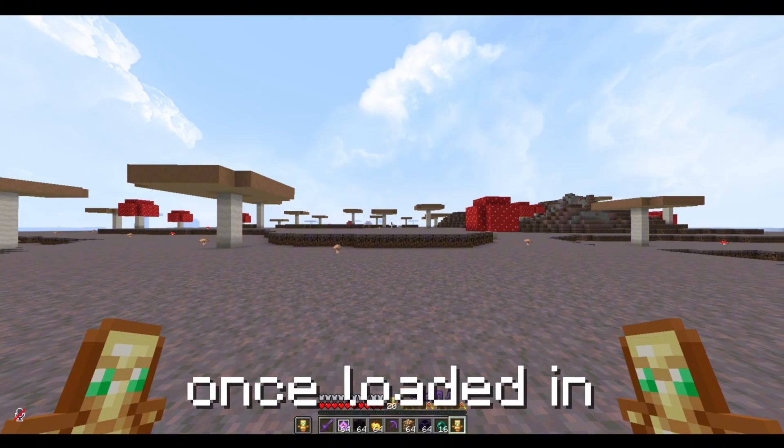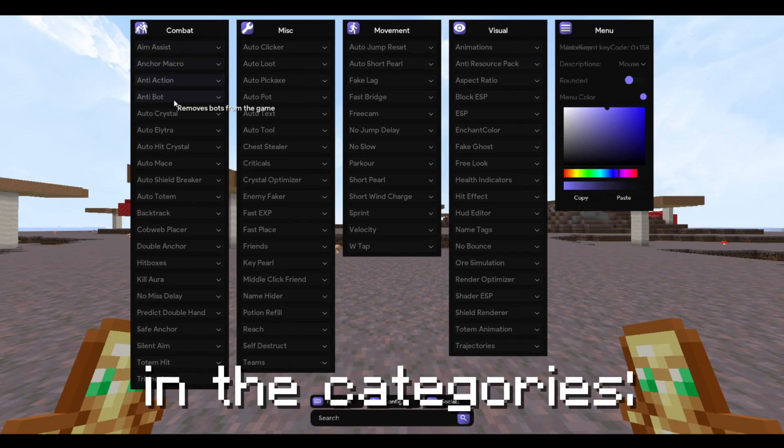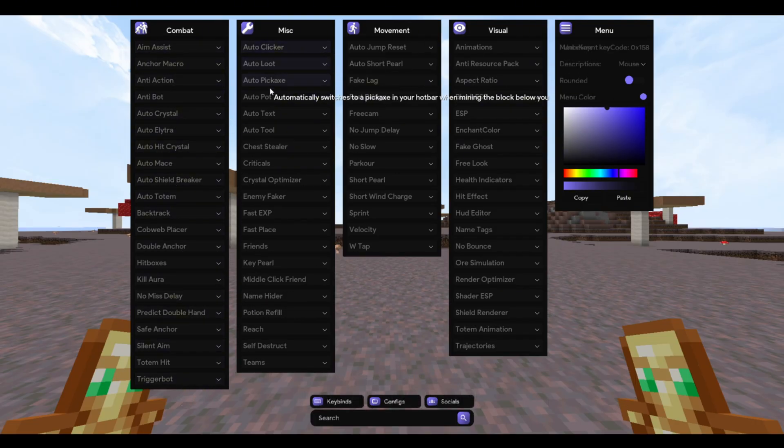Once loaded in, press right shift to open the menu. Here you can find all modules in the categories: Combat, Misc, Movement, and Visual.